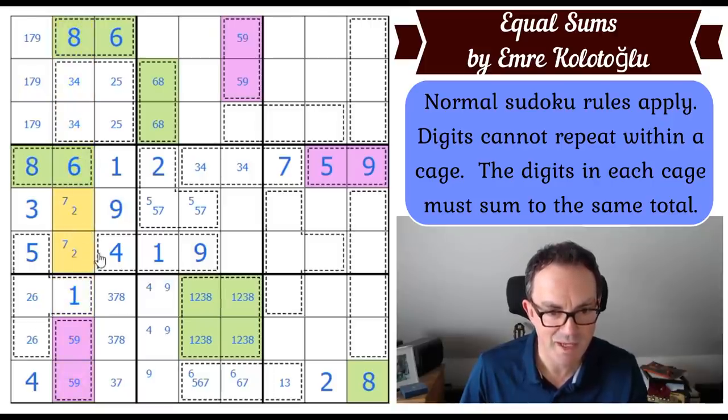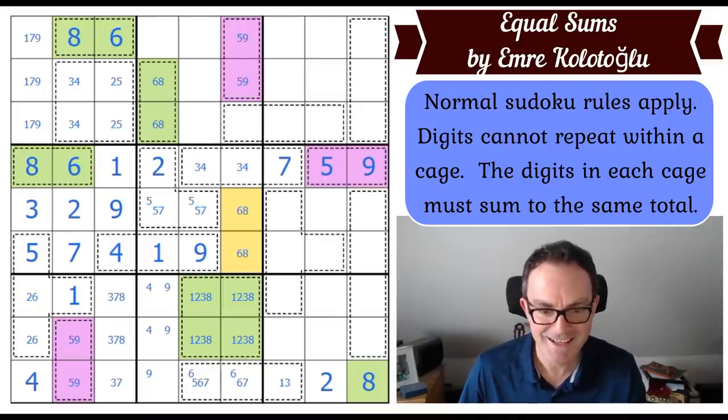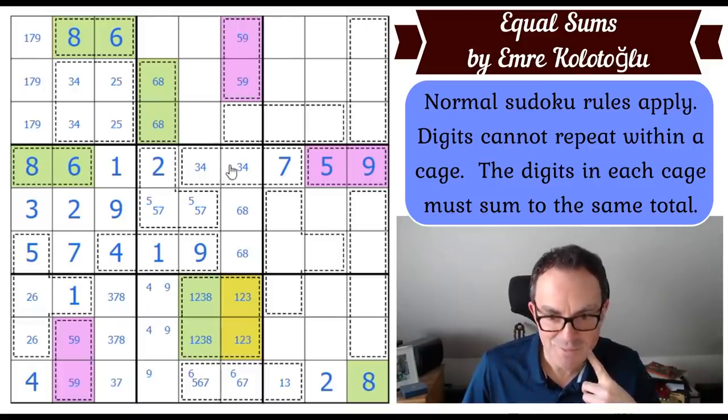Getting rid of the fours up here, sorting out the three and four in those cells. Now we know what these three squares are: three, seven, and eight. We can tidy up — get rid of the eight, get rid of the three up here. This is a two-five pair; get rid of the two from there. Now this column is basically known — we've got a two-seven pair in those, and a five-seven pair there.